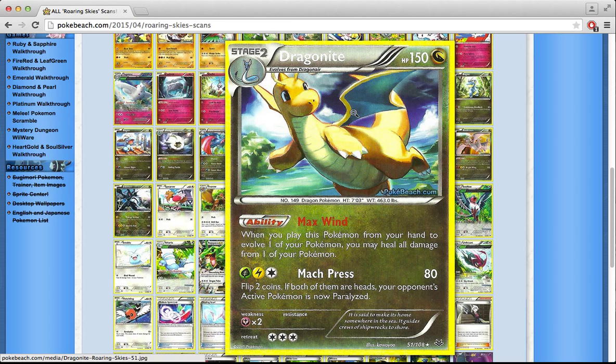There's a Dragonite with Max Wind — when you play this Pokémon from your hand, you heal all damage without discarding energy, so it's better than a Max Potion. Mag Press does 80 for 3 energy and flips 2 coins to paralyze. But I don't think that's any reason to play a Stage 2 Pokémon, so once again being a Stage 2 hurts it.